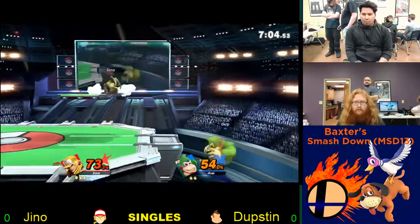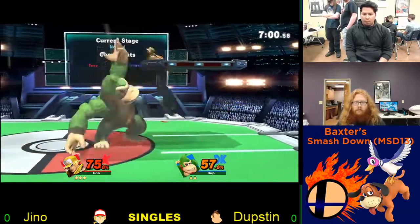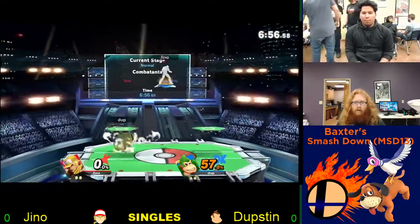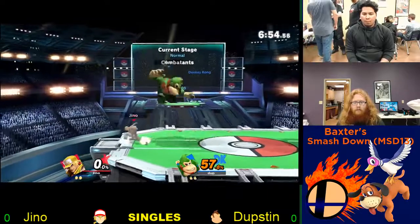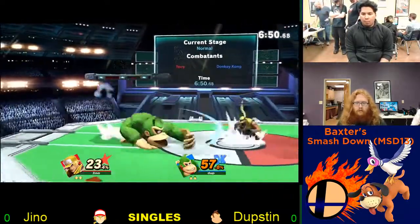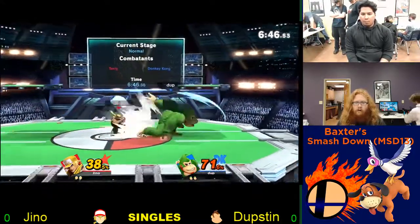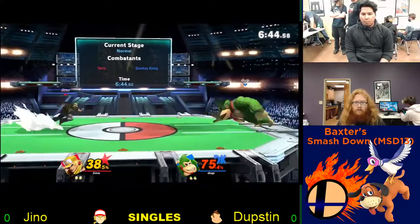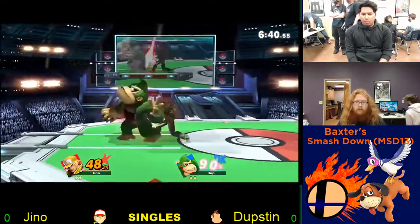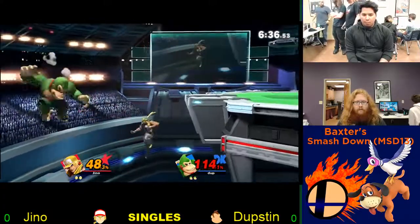Terry is what I call the one-button character — you just get a jab and then go from there. And even it up — Dubspin with that up-air combo. Just like I was saying, those close situations and the bane of DK: you've got to watch out and make sure you don't get grabbed. Power Dubs is putting on so much damage.